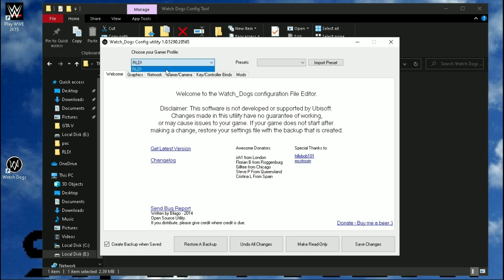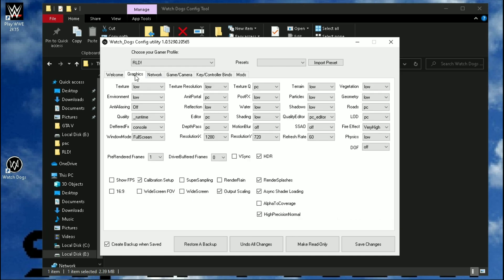Select your config file folder. You can also apply a low graphics preset from here. Go to the graphics section, and now you can manually set the graphics to their lowest value. Follow me.